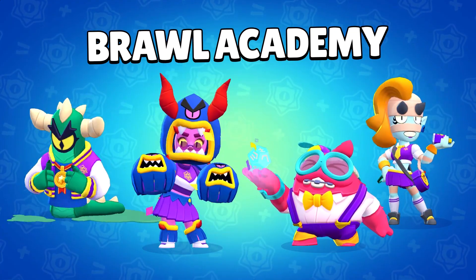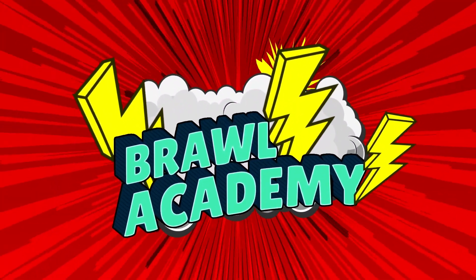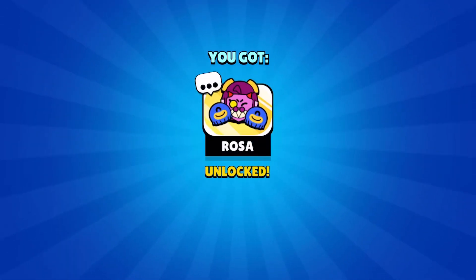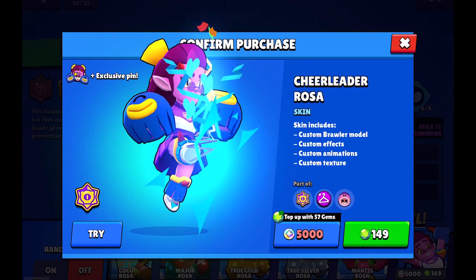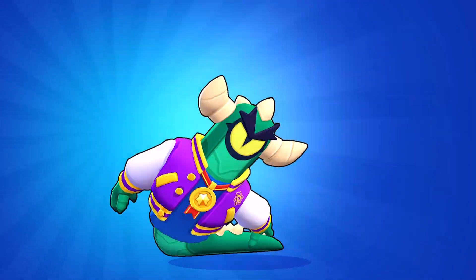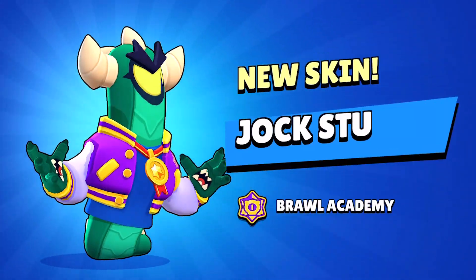Now jumping on to the new set of skins coming in the middle of September called the Brawl Academy skins. We are getting the Cheerleader Rosa here for 149 gems or 5000 bling — yeah, you can buy her with 5000 bling too. But here's the catch, guys — the next one is the Jock Stew skin.